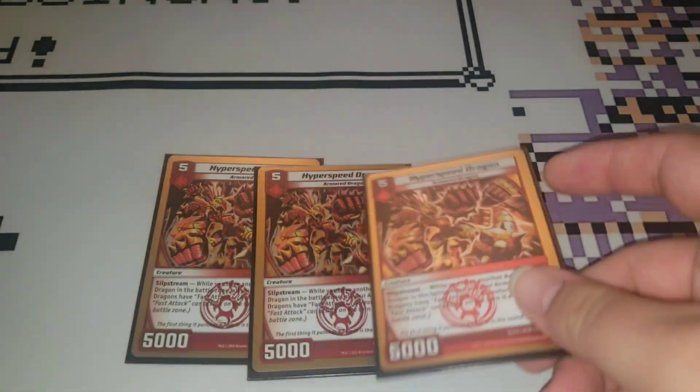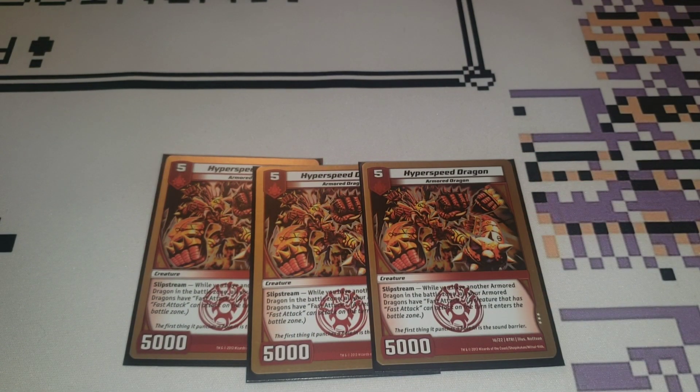Next, we move on to some of the Dragon package. We play three copies of Hyperspeed Dragon. Unfortunately, I only have playsets of the gold version — I would much rather play the regular rares because they look better, but my OCD won't allow me to mix rarities. Hyperspeed Dragon, five cost for 5,000, Armored Dragon. While you have another Armored Dragon, all of your Armored Dragons have Fast Attack. That's really good — makes your deck even more aggressive. Most Dragons you play that are Armored Dragon have Double Breaker, so having all of them be able to Double Break with some additional effect makes the deck even more scary. You also need the Armored Dragon for evolution material.